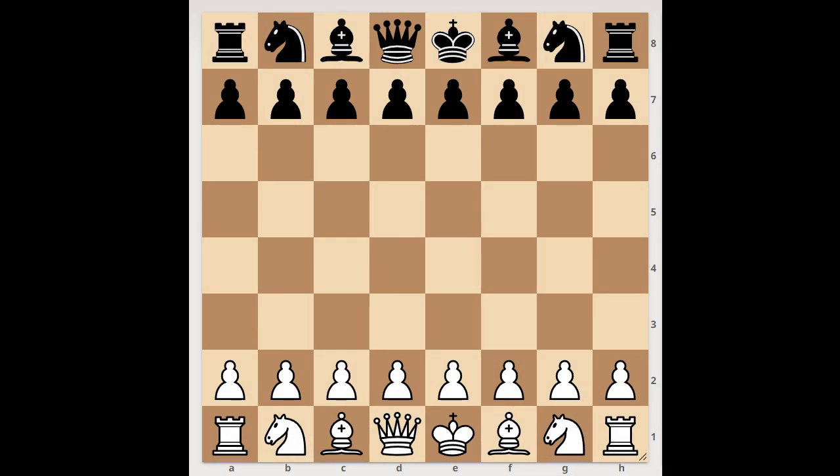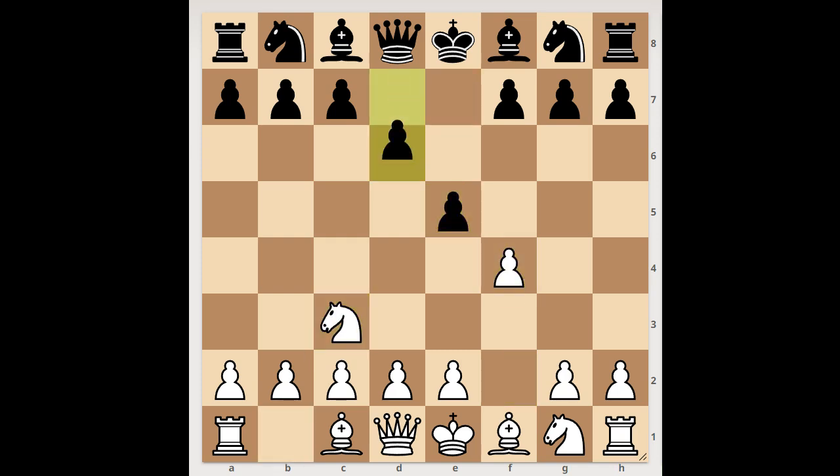This is a game from a subscriber and it was a bullet game. The game started with f4, e5, knight to c3, d6, f takes on e5 — black to move. This was a bullet game. Player with the black pieces played bishop to h3, white to move.